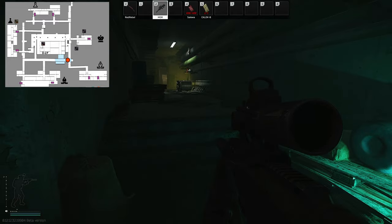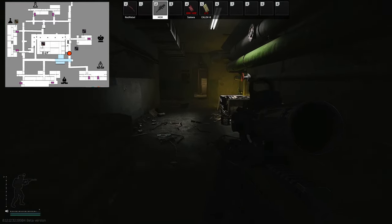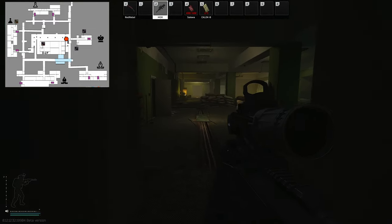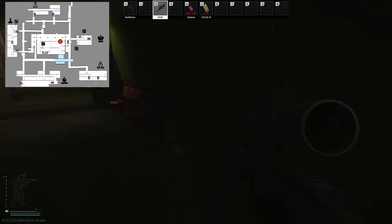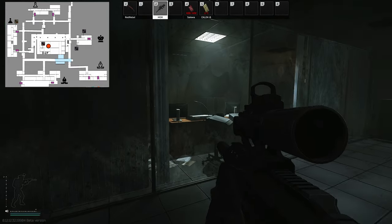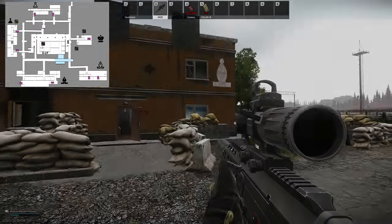Once you get through the water, take a left and follow this hallway down. At this opening take a left, go through this door. Right down there is where we just were last time we came through. Go through this door and we're on the other side of the glass — go ahead and shoot it out, or if you have melee you can do that too. And there you are.